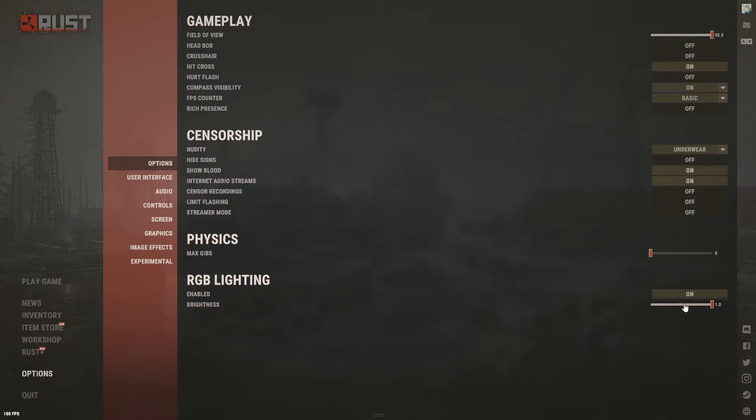RGB lighting I have enabled — you really won't notice it unless you're in a clan base or some rave party roleplay situation, so just keep it enabled. Brightness goes hand in hand with RGB lighting: if you want the RGB very bright, turn it up; if not, turn it down. Simple as that.